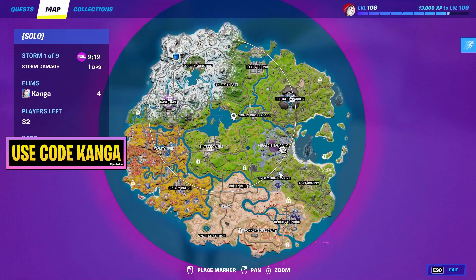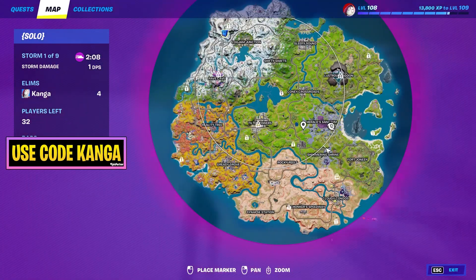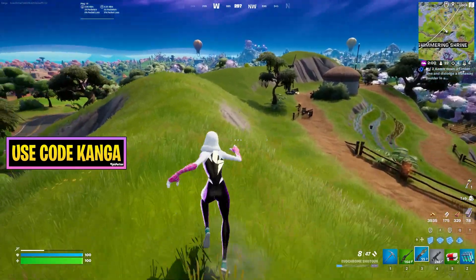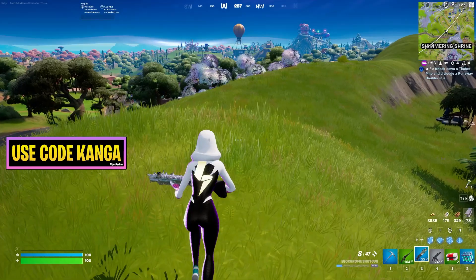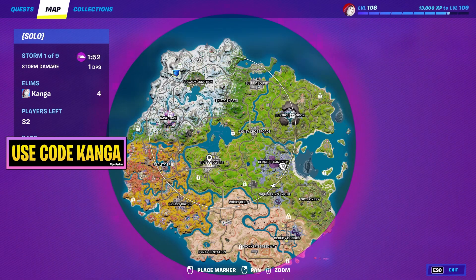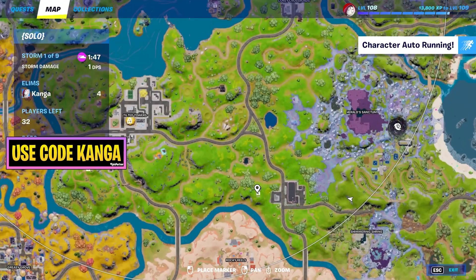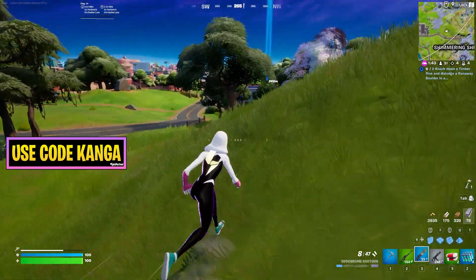What you can do with these keys is — when you have one in your inventory — look on the map and you'll see little locks with either one keyhole or two keyholes. Each of these is where there's going to be a vault on the map. If there are two keyholes it's going to take two keys, like the one in Tilted Towers, whereas the one I'm heading to now only has one keyhole, so I can get into that vault using just one key.